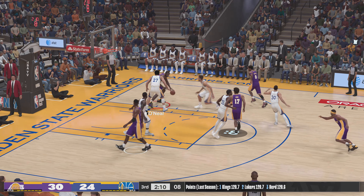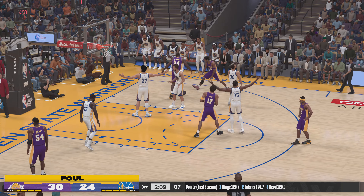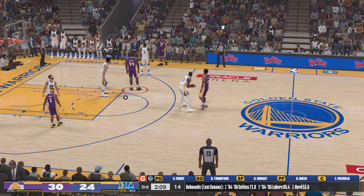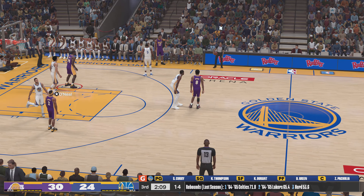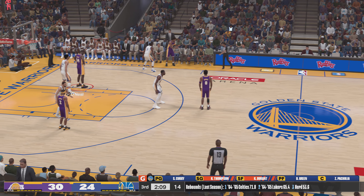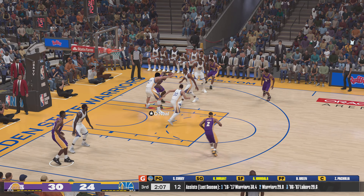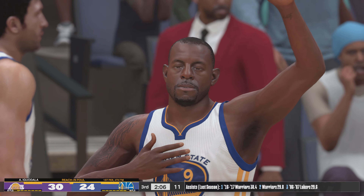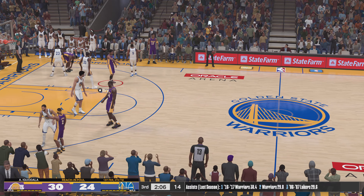Bryant the bounce pass and there's the call on Klay Thompson — that is his first foul of the game, and the next one puts him in the bonus. Andre Iguodala is checked in for Klay Thompson. Now we're three minutes into the third quarter and the whistle blows — it's going to be on Andre Iguodala, that's his first foul.